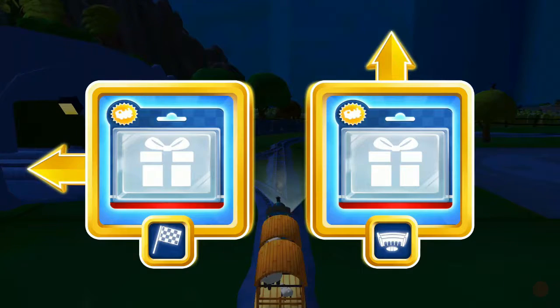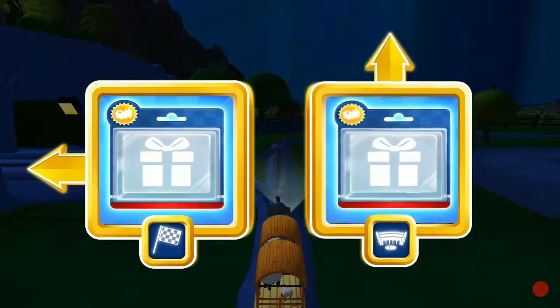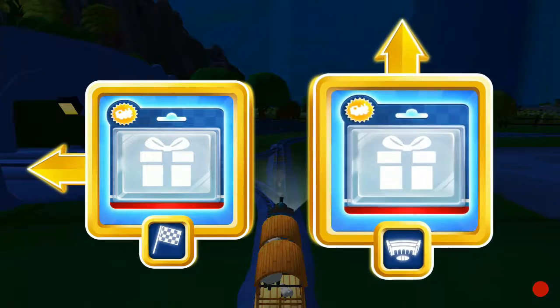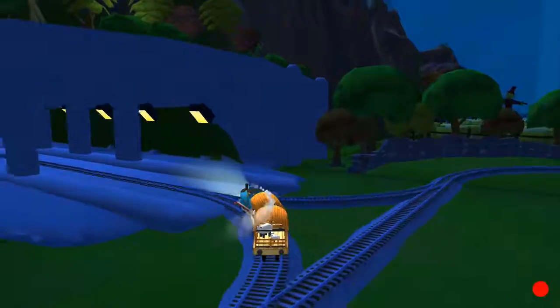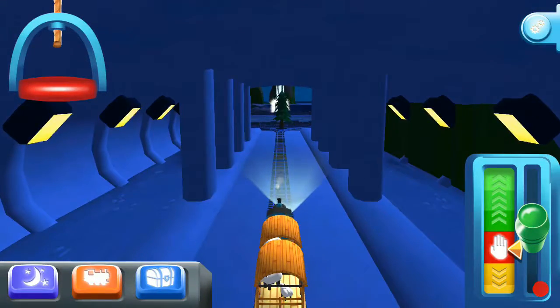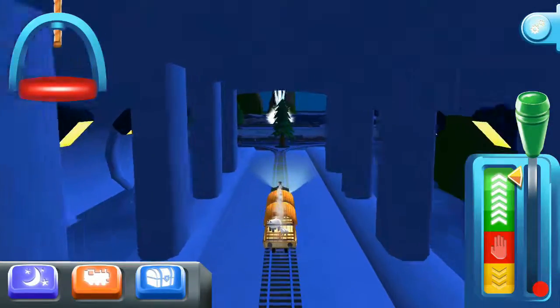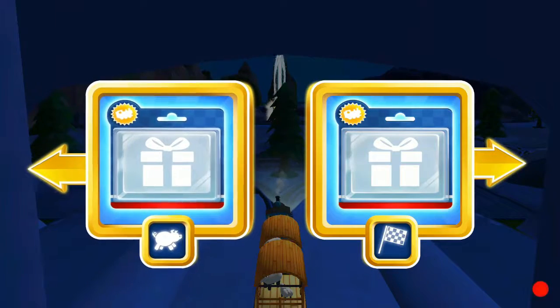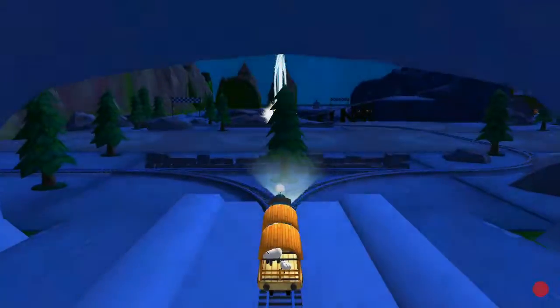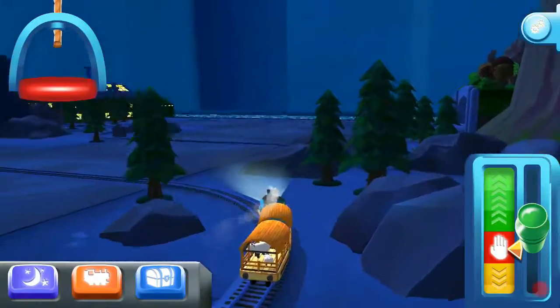Where should we go next? Left leads to the Lava Quarry. Left leads to Tidmouth Sheds. Quick! To the Quarry for some racing fun! Right leads to the Lava Quarry. Left leads to the Pig Farm. Quick! To the Quarry for some racing fun!